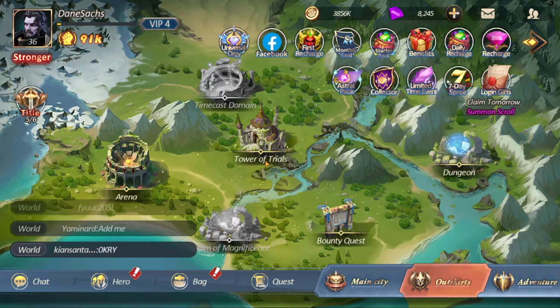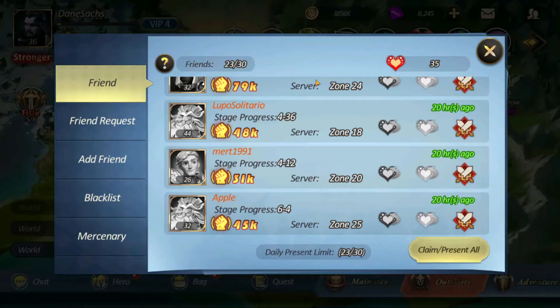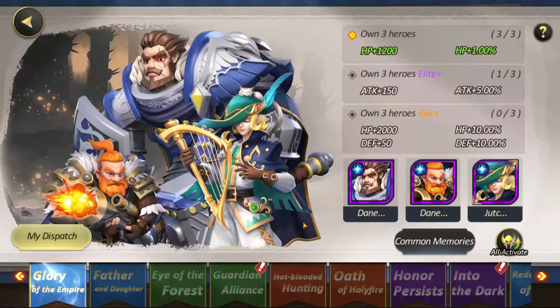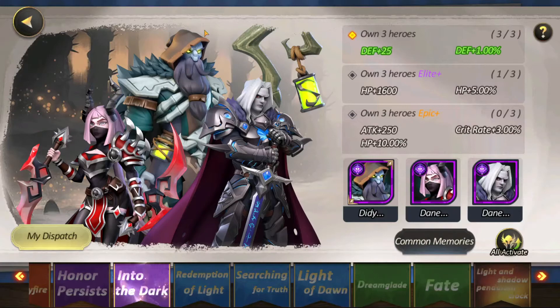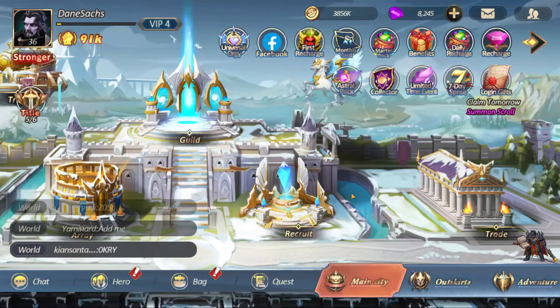Number 7: add friends. You might notice in chat everyone's spamming 'add me' — literally everybody. Type 'add me' in there, add people back, then go to your friends and claim and present all. Click of a button, you're done. You can also use friends' units to fill out your Guardian Alliance bond. I can put somebody in because one of my friends has that unit, and I'm getting plus 25 defense and plus 1% defense right now because I use friends' units.